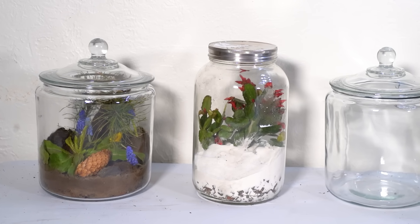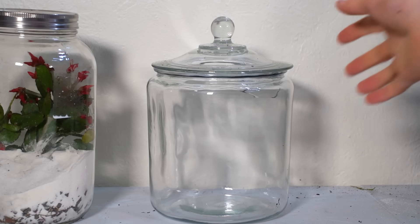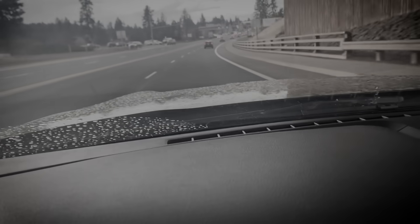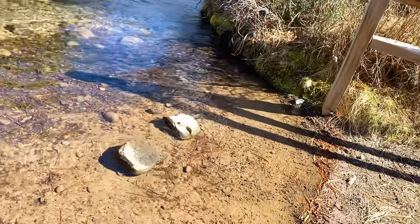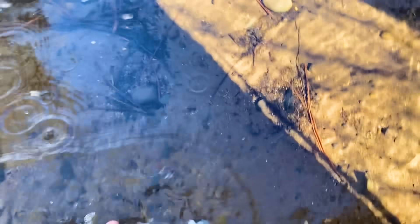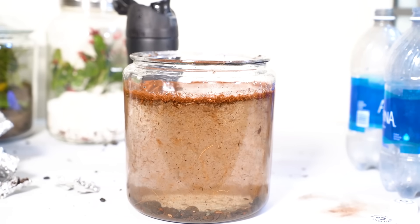The first two terrariums are done. Now we just got to focus on this last one — the lake. I figured the best way to make a lake terrarium is to just go to an actual lake and scoop up the sand and water, so I buckled the jar into my car and drove. I made it — it's not a lake, it's a river, but it's going to have to do. This is very embarrassing. I really hope no one sees me trying to scoop up this water and put it in my jar. I collected all the water I needed and also scooped up some dirt to bring home. The lake ended up looking, yeah, not very appealing.